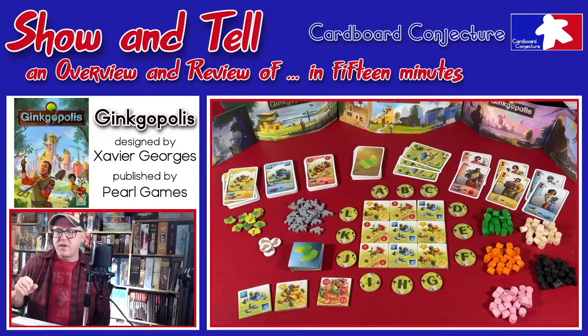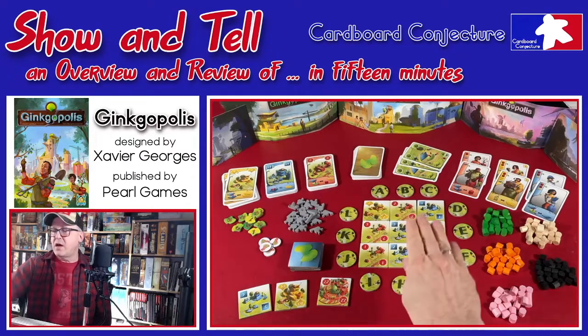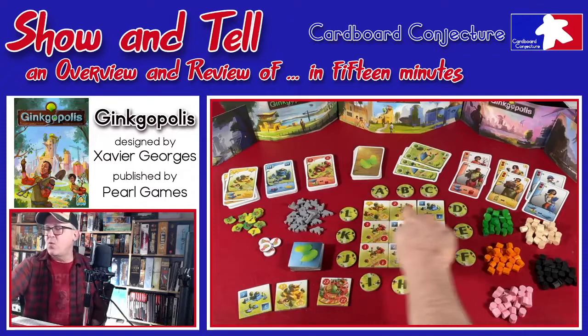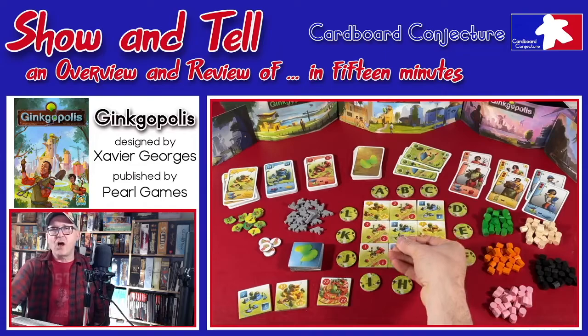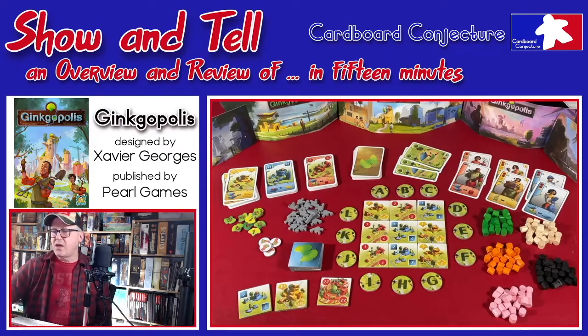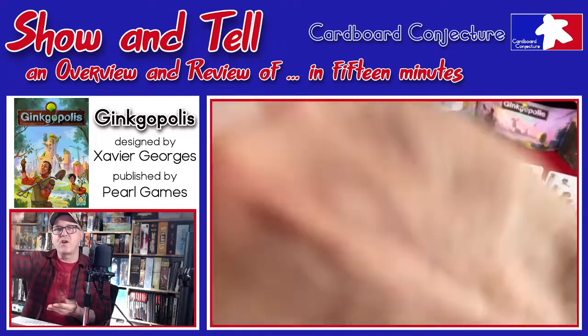The heart of the game is the construction. If you choose to build a layer, you take a card from your hand, place it down with a tile, and play it on top. You must play of the same color and follow the chronological connection.